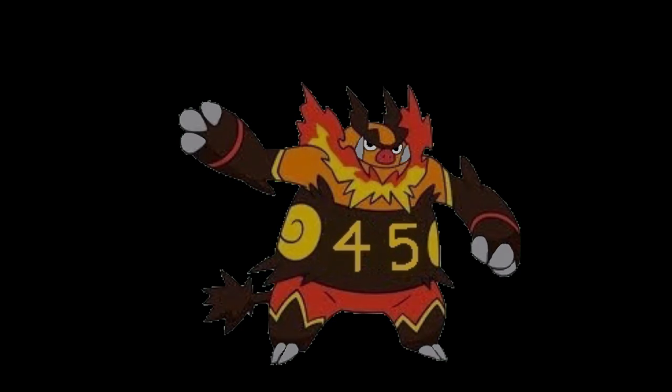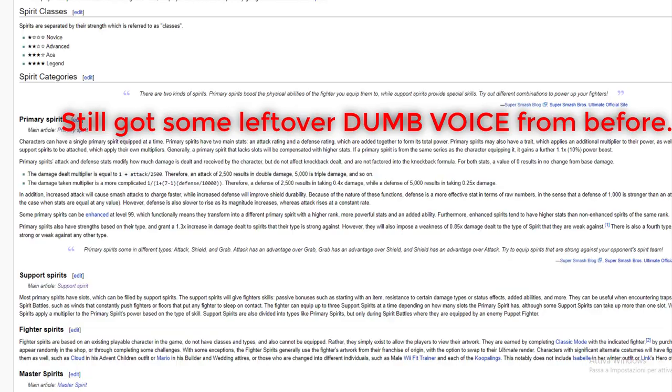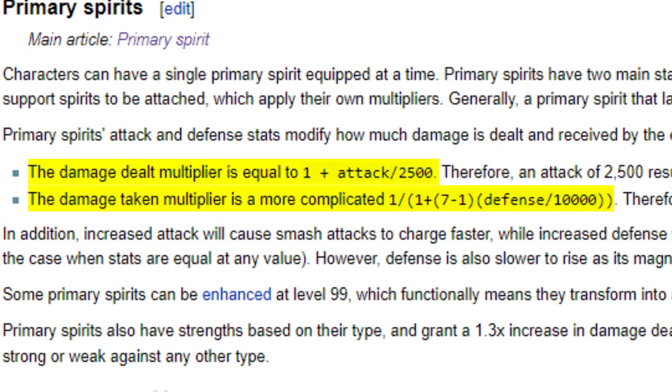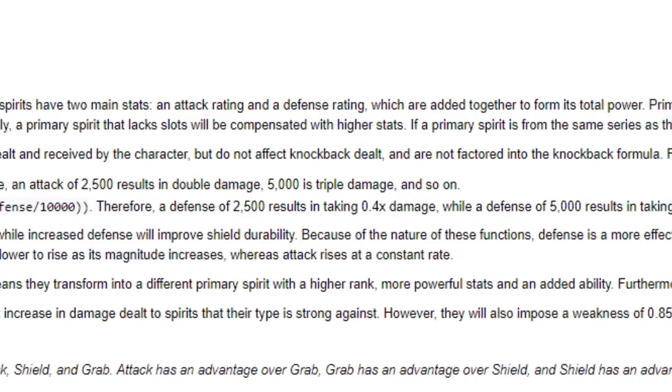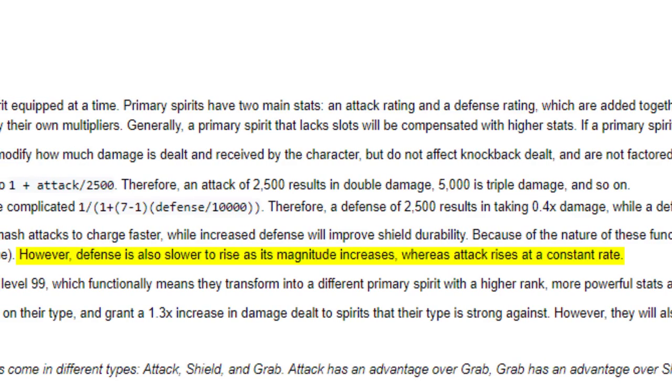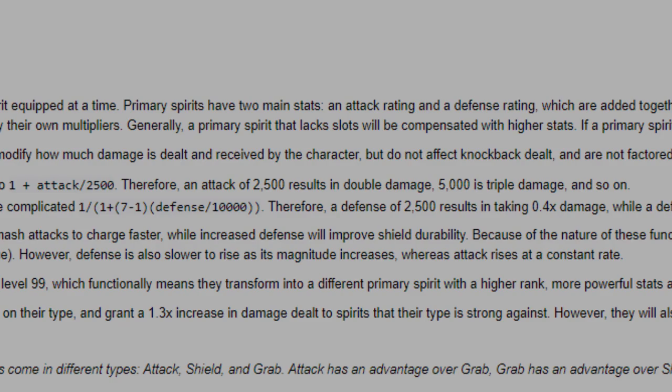So, let's get straight to the point. I've got the formula to calculate the output of damage dealt and damage taken based on the spirit stats from the wiki. As you can see, the damage taken multiplier is outright stronger than the damage dealt, so defense is stronger than attack. However, the higher numbers we go up, the less effective the defense is, whereas the damage dealt multiplier increases at a constant rate. But this is just me reading the wiki, so let's dive into what I discovered.